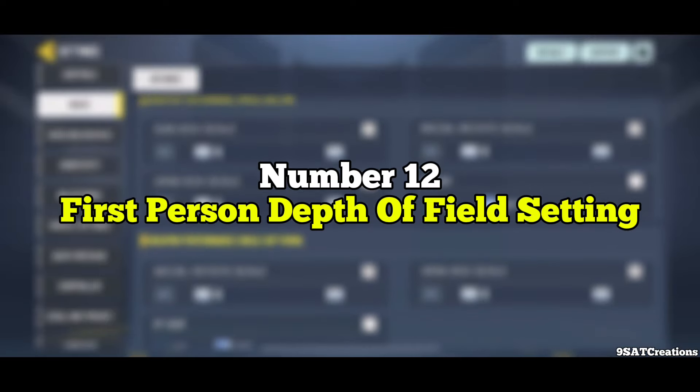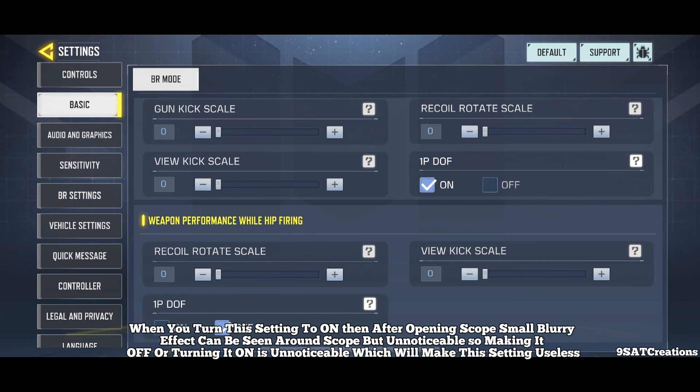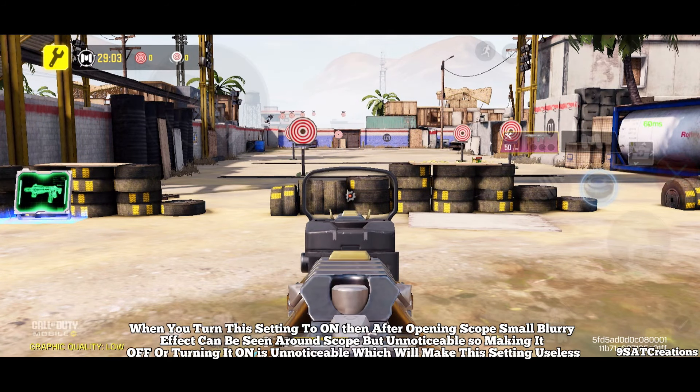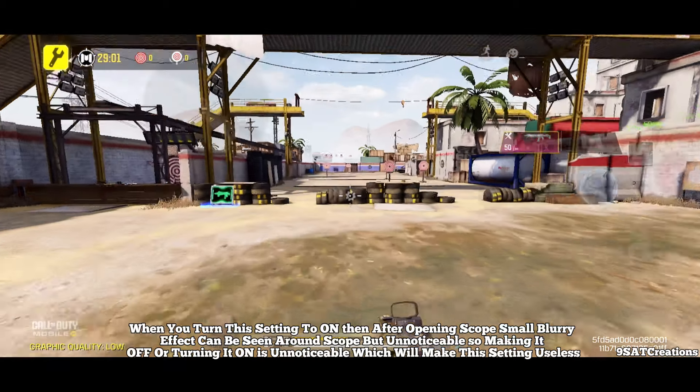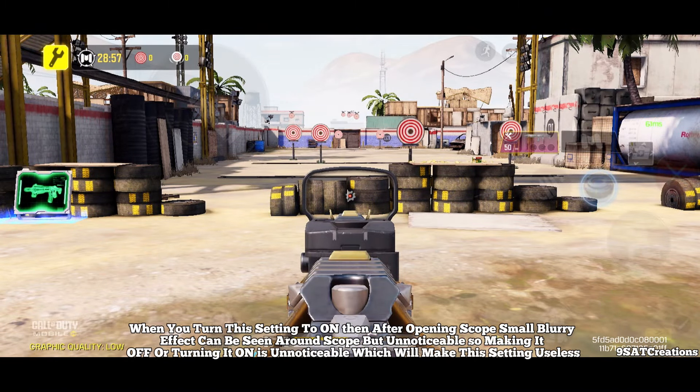Number 12: First Person Depth of Field Setting. When you turn this setting to on, after opening the scope a small blurry effect can be seen around the scope, but it's unnoticeable. So making it off or on makes no real difference, which makes this setting useless.